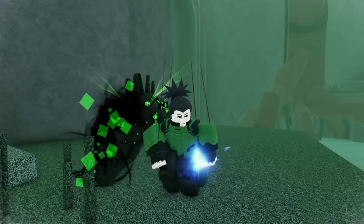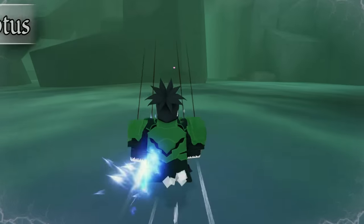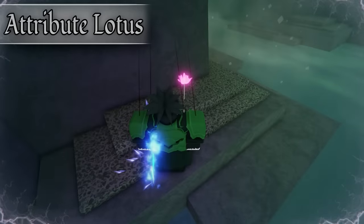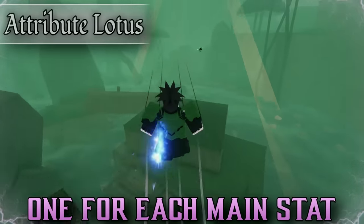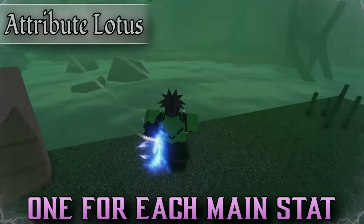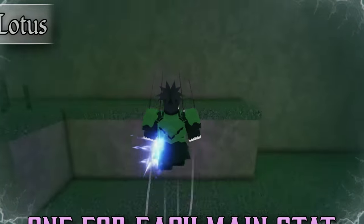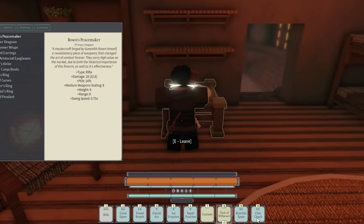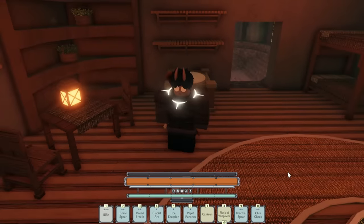Before we talk about this area, let me explain one of its main components. Around the map in different void zones, indicated by this white screen effect, there are different lotus flowers that can be obtained. There are six lotus types that correspond to each of the core attributes: Strength, Fortitude, Agility, Int, Willpower, and Charisma. By grabbing two of the same color flowers, we can head on over to a crafting bench and combine them for an attribute flask.